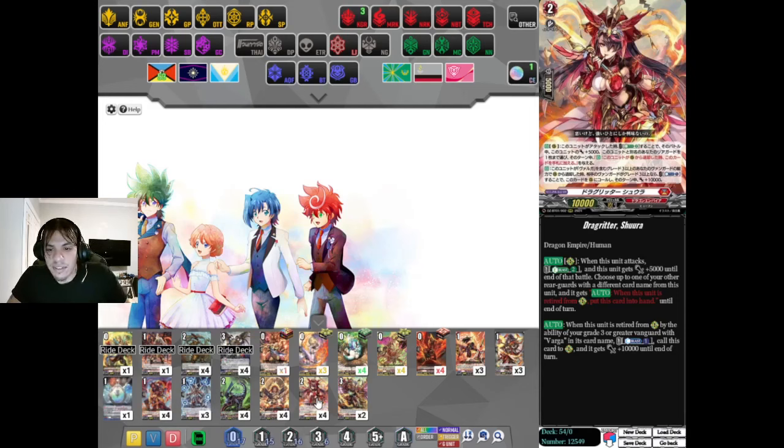When this unit attacks, Energy Blast 2, this unit gets 5,000 power until end of that battle. Choose up to one of your other rearguards with a different card name - when that unit is retired from the rearguard, put it into your hand until end of turn. So basically: you swing with her, Energy Blast 2, she gains 5k, you choose your other front row rearguard. When you swing with Varga Dragas and retire both units, the chosen unit bounces to your hand. Her second effect: Auto - when this unit is retired from rearguard by a Grade 3 or Greater Vanguard with Varga, Counterblast 1, call this unit to rearguard and it gets 10,000 power. Automatic extra attack. Super Counterblast heavy though - Varga Dragas plus this is already 2 Counterblasts; with the Divine skill, that's 3. With 2 of these, that's 4 Counterblasts - but the payoff is 3, 4, 5, 6, 7 attacks. Four Counterblasts with 7 attacks is a hell of a finish.